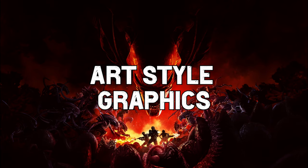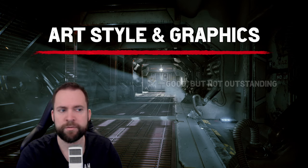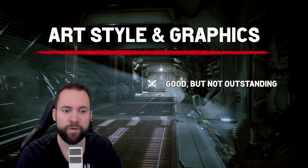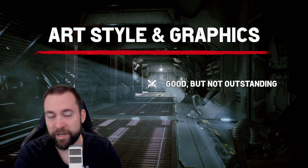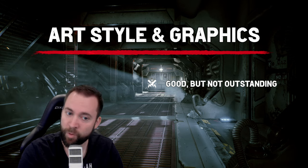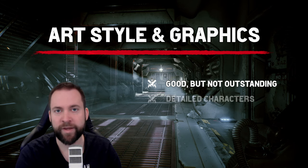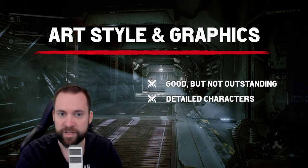Now let's talk about art style and graphics. The art style and graphics for this game are good, but they are honestly not outstanding. If you expect next-gen graphics or high-end graphics on PC, not really. They are good, they are solid, I enjoy them. They also allow lower-end rigs to enjoy the game. And the important things are actually quite detailed — for example, the characters or the xenomorphs. They have some nice details and beautiful effects.